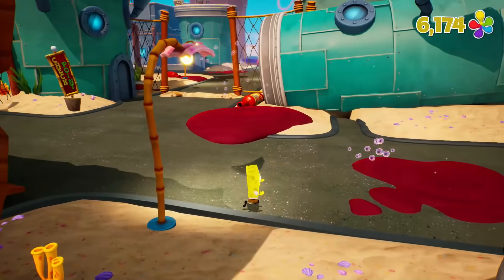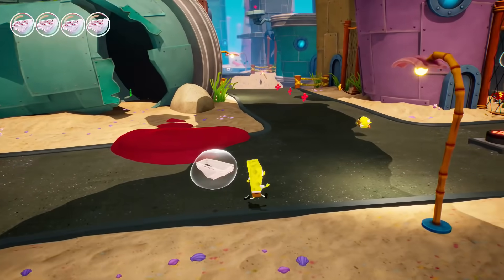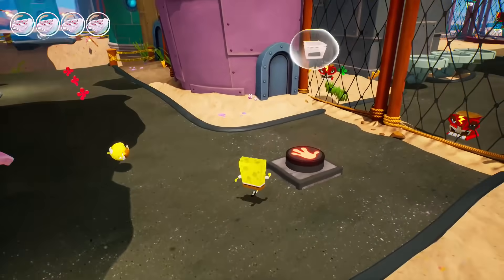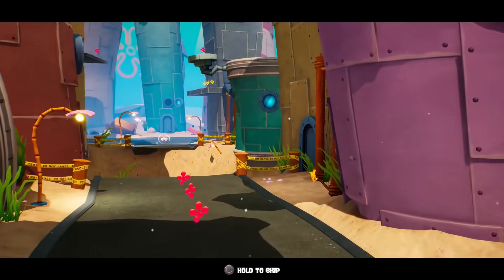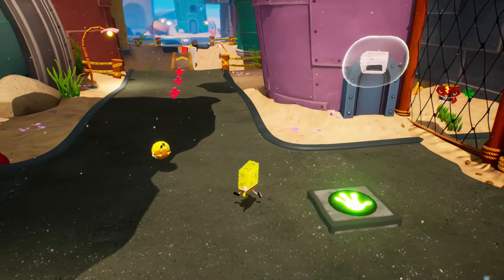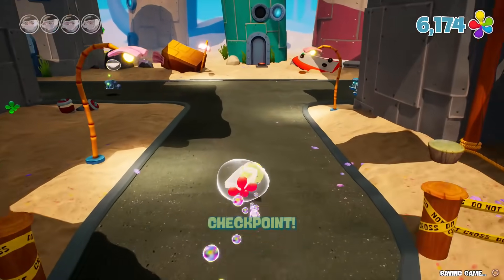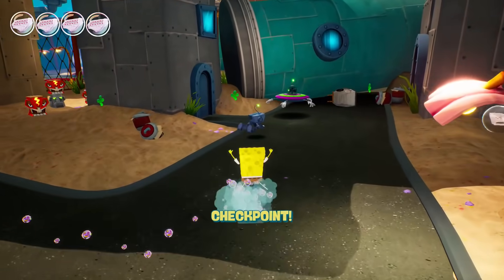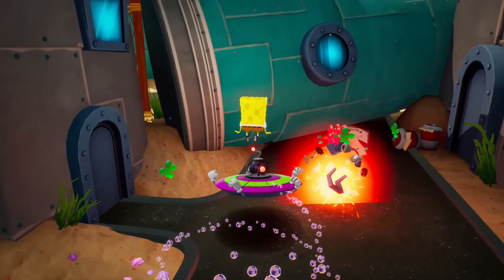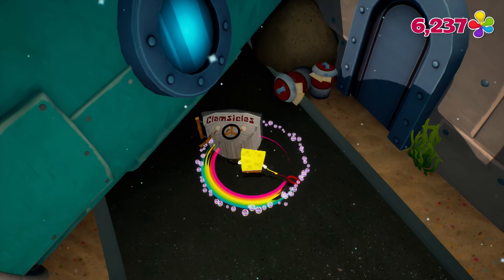I think I've done everything I can in this area, we can keep moving forward. I've got to press that button and then go somewhere else, I guess down this way. Here's where the huge crater is. We get to make a big jump — oh man, that was really cool! So let's fight some of these robots. We're getting better with the combat, that's good. Clamsicles — ew, that doesn't sound very tasty at all.